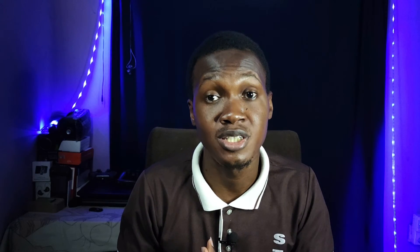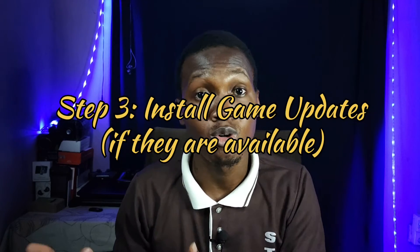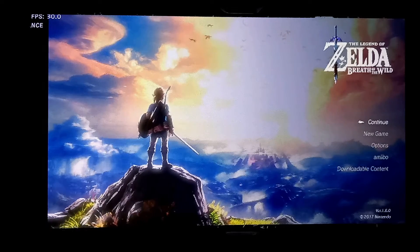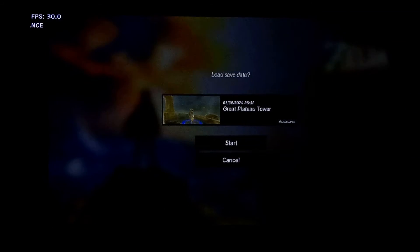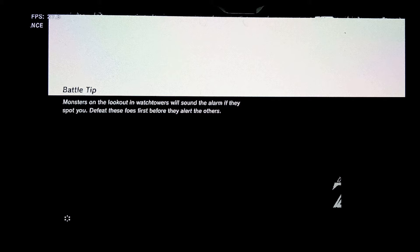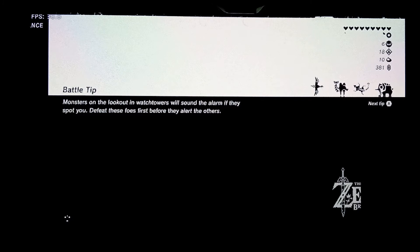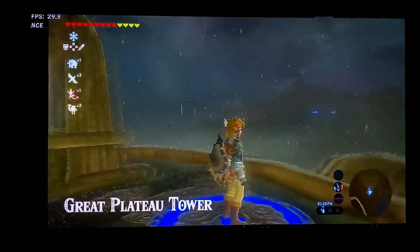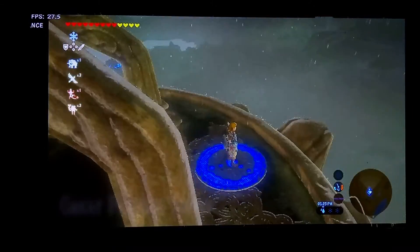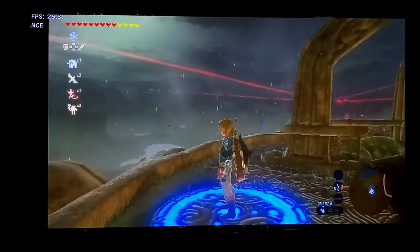Another important thing: most Switch games receive regular updates from their developers. Download those updates. When I got Breath of the Wild and updated it to version 1.6.0, my gaming performance was miles better compared to version 1.0.0. There are also mods that allow you to play at 30 fps and other improvements — you could get those too. Not promoting piracy, but do what works for you.